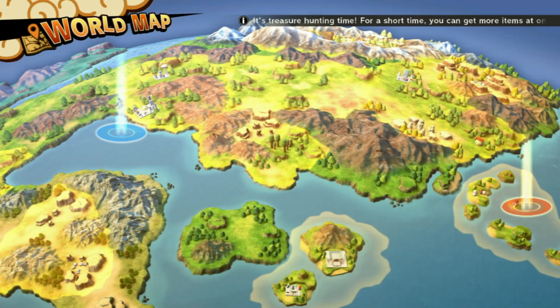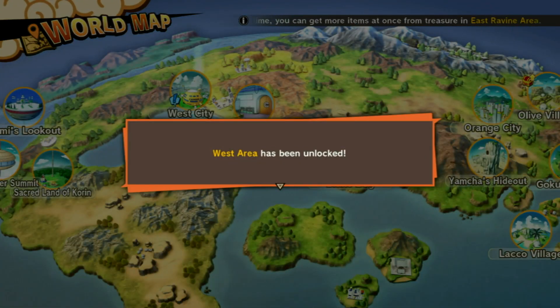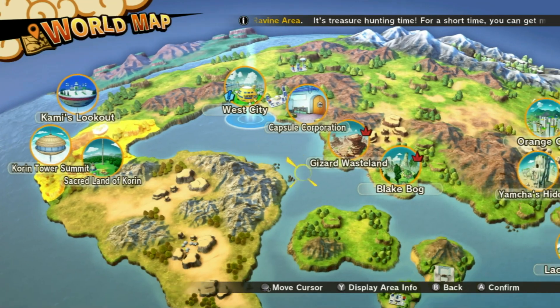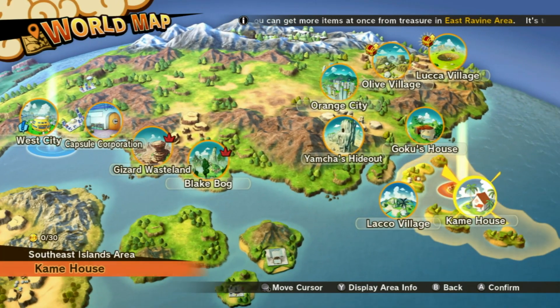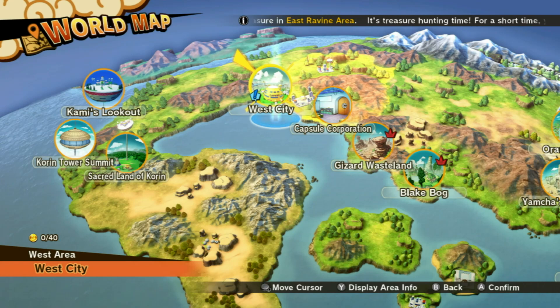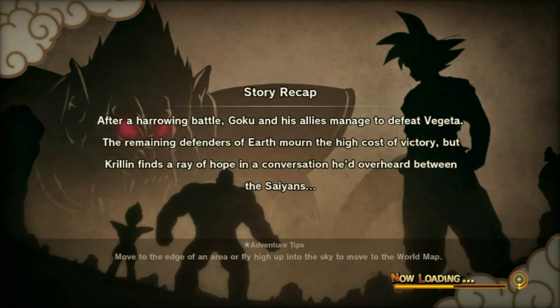Let's go back to the world map. South East Island area, West area, West Forza area, and Kami's Lookout area have all been covered. There's a whole bunch of places to go around. Before we go right in and move to Kami's house, there's a new sub-story available in West City. I suggest we go wrap there. It's more important to finish completing each sub-story instead of moving on to the main story.